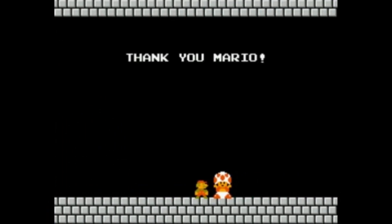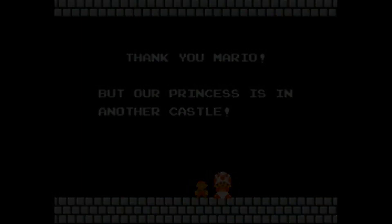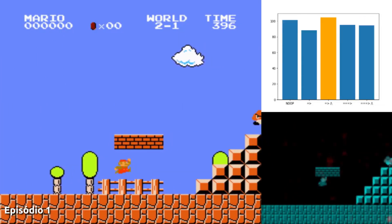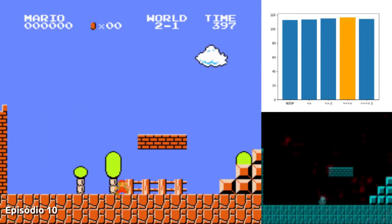To my surprise, this level didn't prove too challenging for our agent, who was able to learn quickly as he went. Our neural network was not intimidated by Bowser. With the first world completed and the princess still not found, it was time for our agent to move on to World 2.